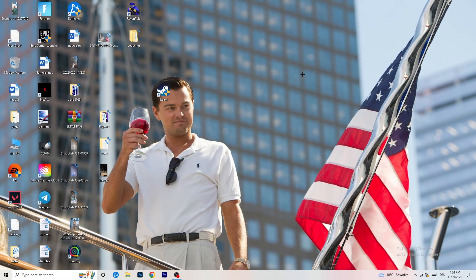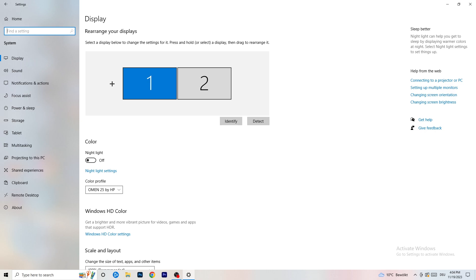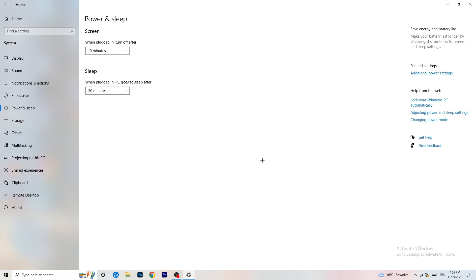Open Windows Settings again. Go to System. Identify your main monitor — the one you play games on. Scroll down to Scale and Layout. Change the size of text and other items to 100% as recommended. The display resolution is really important: it should match your in-game resolution. If your in-game resolution is 1920x1080, set your monitor's resolution to match, or change the in-game resolution to match your monitor.